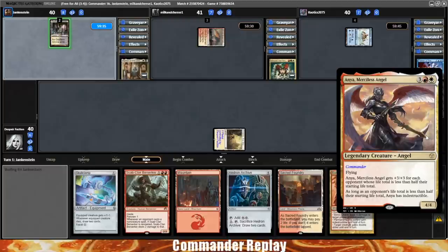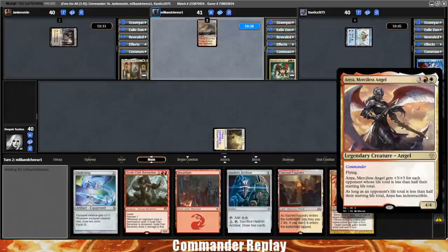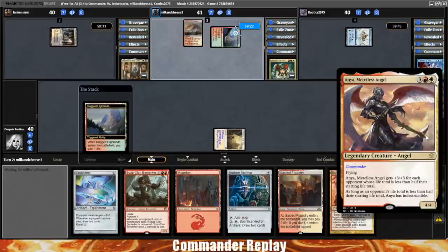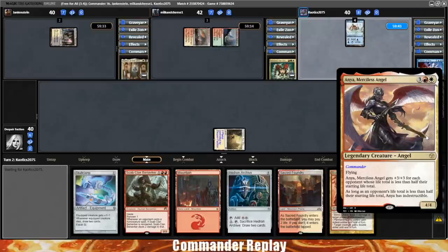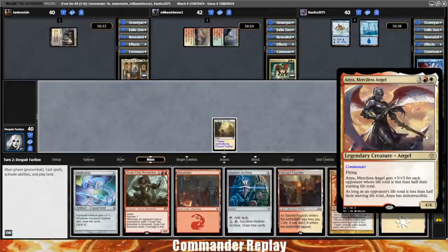Taking a look at our commander, we are playing Anya Merciless Angel — five mana for a 4/4 flying. Interesting abilities, but often aren't very good. The first one says it gets +3/+3 for each opponent whose life total is less than half their starting life total, so as soon as they hit 19 that ability will turn on. And then it says, as long as an opponent's life total is less than half its starting life total, Anya becomes indestructible. Seems like it should be kind of cool, but in reality it's actually really hard to get these abilities going.